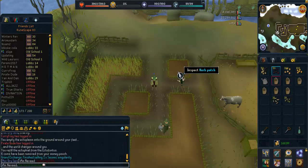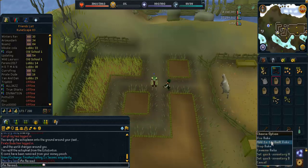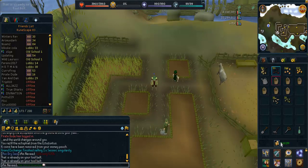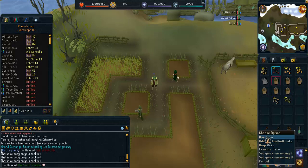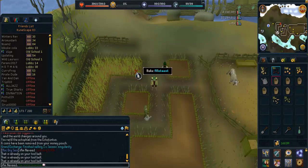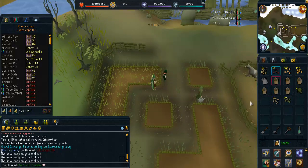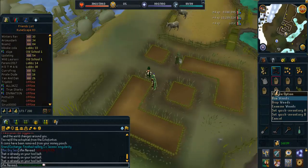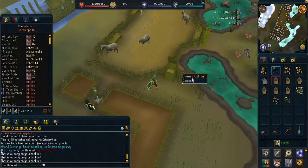Another option to reach level 13 farming is to travel to any of the allotments around RuneScape. There are four allotments: one in Falador, one in Ardugna, one in Port Fazmatis, and one in Keithaby. I strongly recommend staying at just two allotments rather than traveling to all four, as it'll be too much hassle. While you wait you can do some firemaking, fletching, or walking.